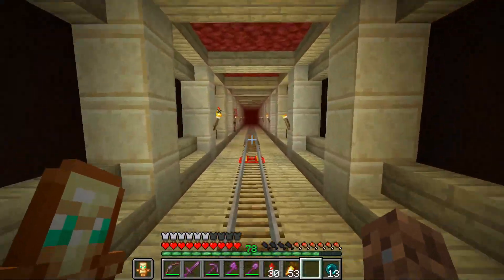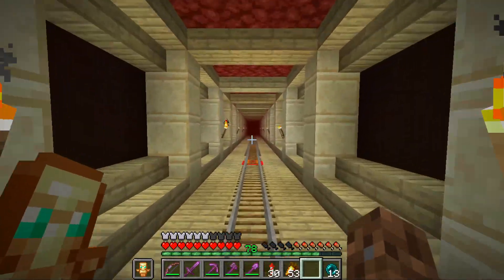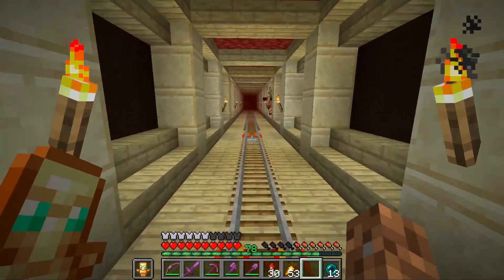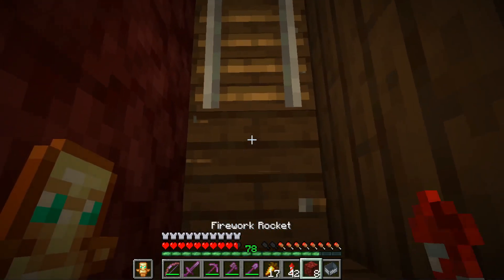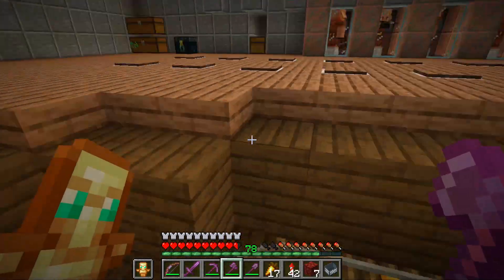Next up was Blaze, and with everything already set up, it should be pretty easy. The biggest concern is that half of the blocks in my nether tunnels are wood, and it would be ideal if they didn't all burn down. So I placed netherrack to protect some of the wood where I would need to get out and push him into the portal, but between that and not traveling directly behind them, I think we'll be alright.